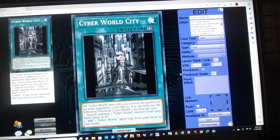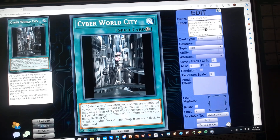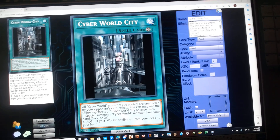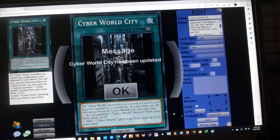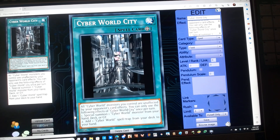Cyber World City is a Field Spell with the following effect: all Cyber World monsters you control are unaffected by your opponent's card effects. You can only use the following effects of Cyber World City once per turn. One: Special Summon one Cyber World monster from your hand, deck, or graveyard. Two: add one Cyber World spell or trap card from your deck to your hand.